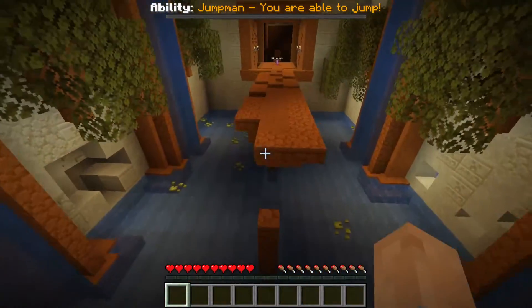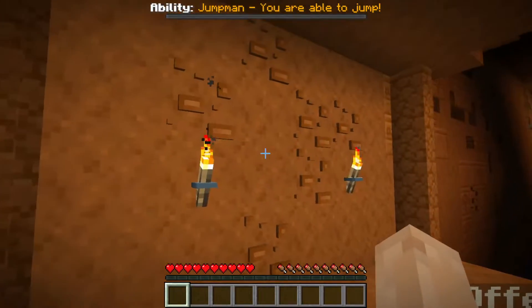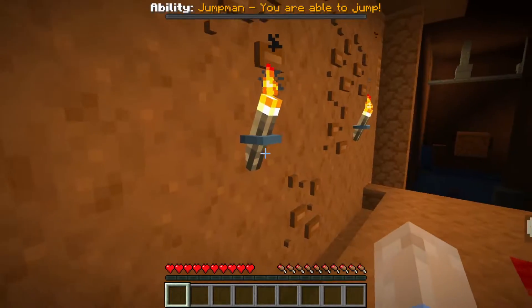If you guys go to play this, make sure you find the resource pack inside the saves folder and pull it out. Look, the floor is glowing. And look at the textures on the wall. I love these torches.